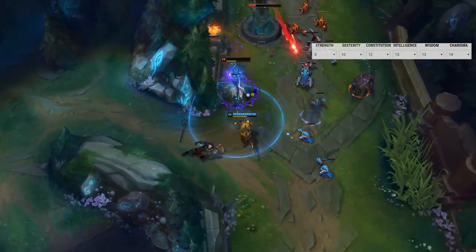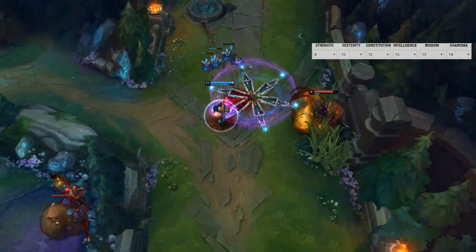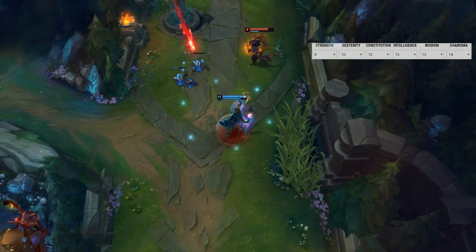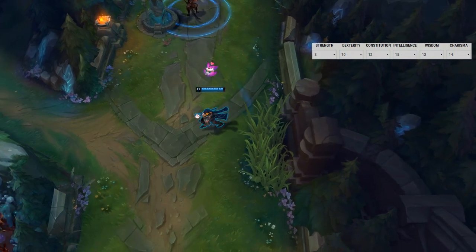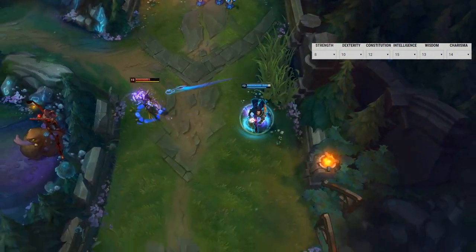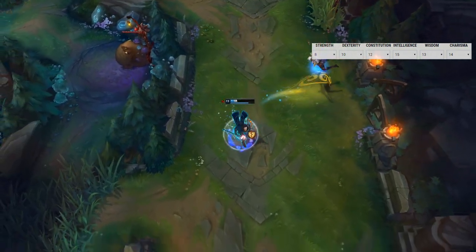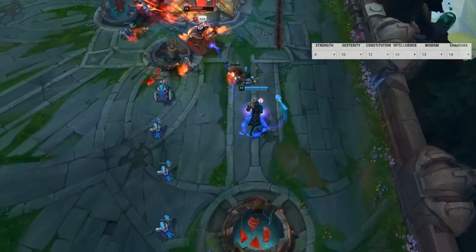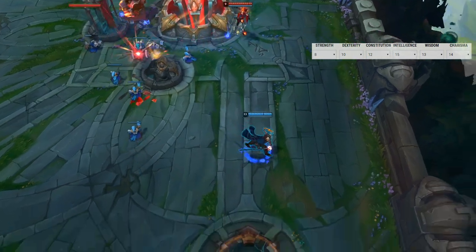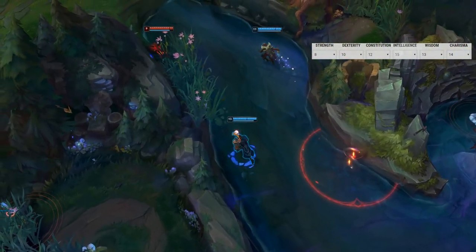Next we'll grab Charisma. Victor is a passionate, emotionally charged man whose desire for the Glorious Evolution propels him forward, and convincing people to join that path takes a lot of Charisma. Wisdom is next — the Glorious Evolution is a well-thought-out stratagem. Constitution follows to help maintain concentration spells in combat. Dexterity gets our 10, as Victor isn't very mobile, and we dump Strength.